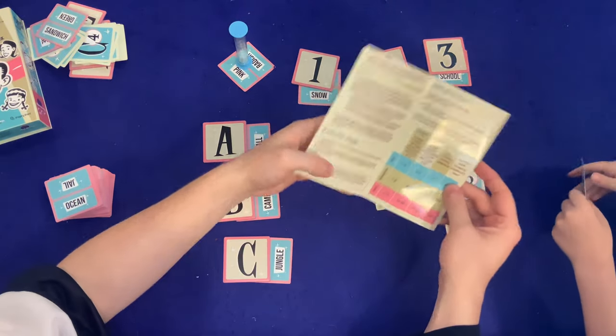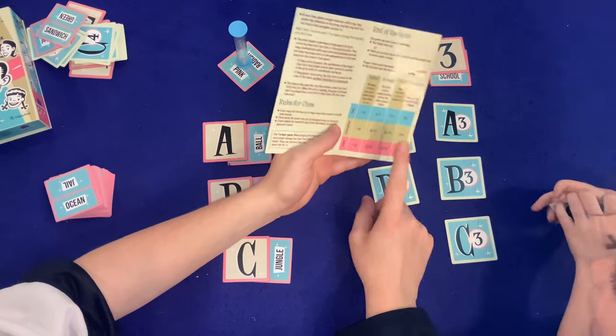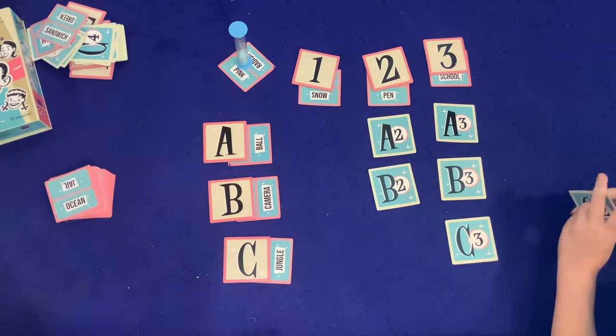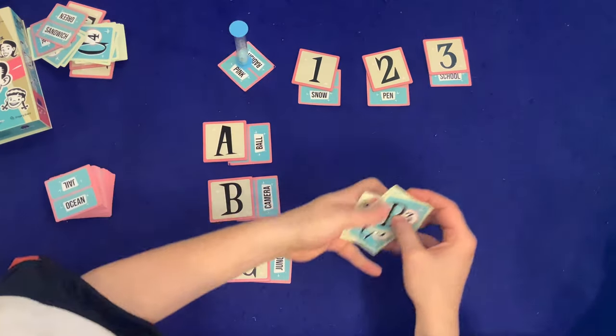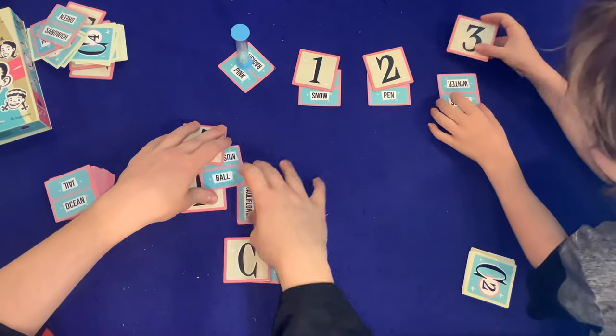They finish with about four and a half correct — between failed and average on the scoring scale. Sean still wants to play again, so they decide to try a second game with completely new words, mixing up all the cards.